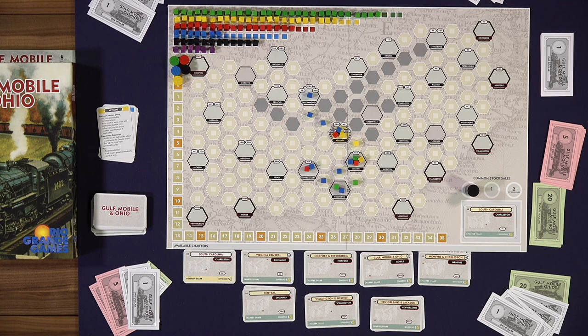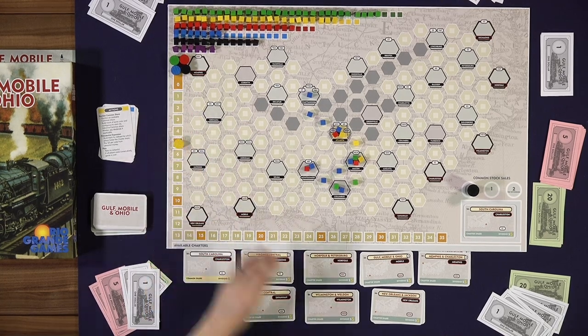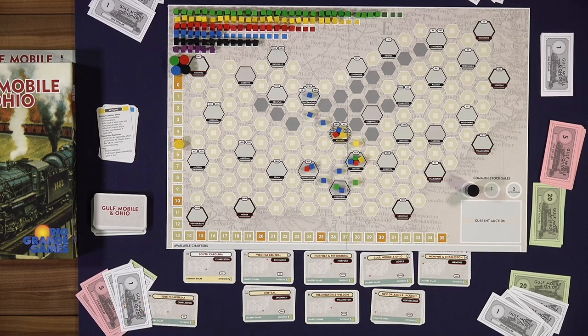Is that the South Carolina, the Virginia Central, or one of the other 20-some railroads in the game? The winner of the auction gets to place track, they connect to cities, and when they connect to cities they get victory points. They also get the president's share of the South Carolina, which will pay dividends later on during the game.